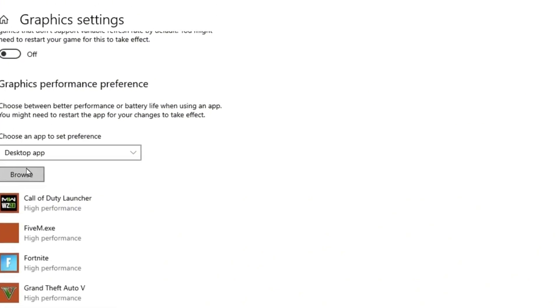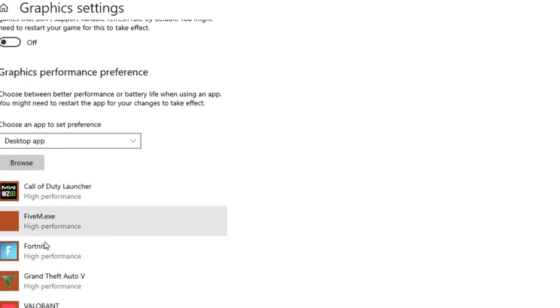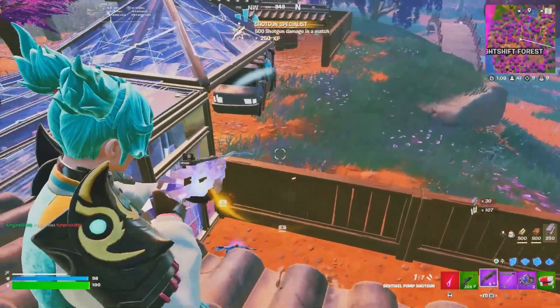After that, scroll down and go for the graphics option, and add your installed game. After adding that specific game's executable file, go for the option and set it to high performance. Hit save and close this window.